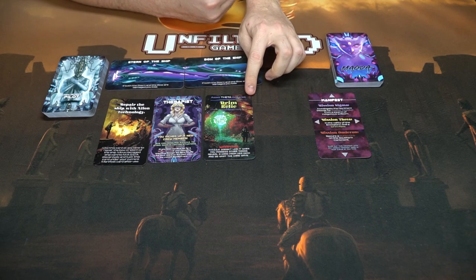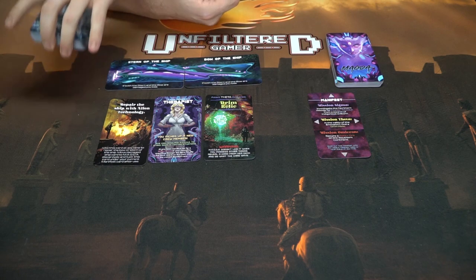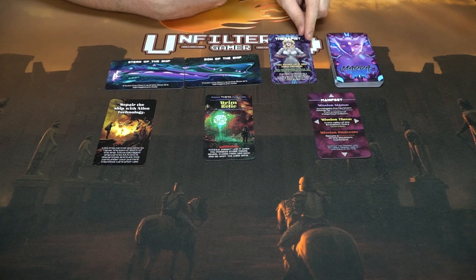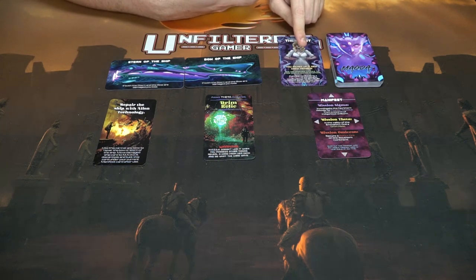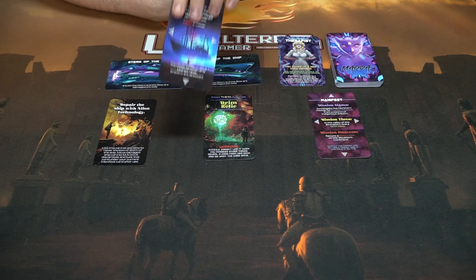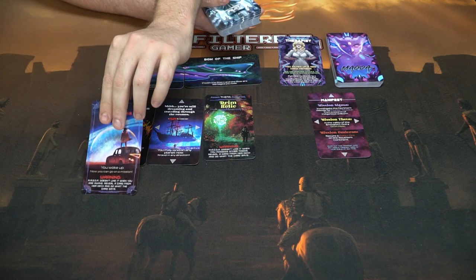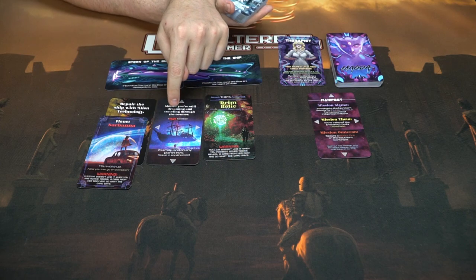Let's begin. We've got a therapist, an asset for Theta, and we do need mission Theta on the board, plus a repairing alien ship technology. I'm going to take this crew member card and place it next to the Magda deck — she'll help throughout the game. It tells you what she can do: you can sacrifice her at any time to search for a mission card of your choice, which is pretty useful. I'll leave her there for now.